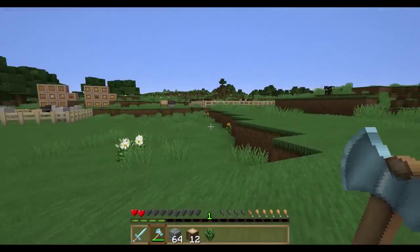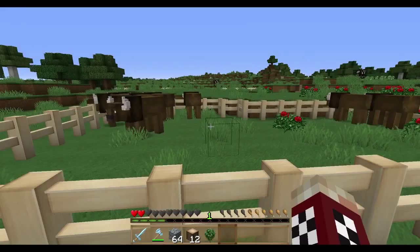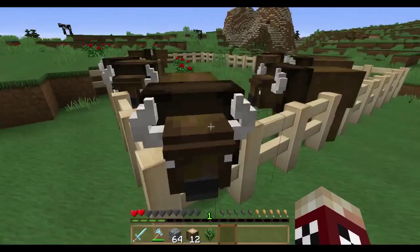We'll just let that happen while we check out a couple other mods. First up, the Bison mod. This mod is pretty simple — all it does really is add bison to the game. They're just like cows; you get leather and beef out of them in that respect. But they're bison that will actually spawn and roam around plains, so if you want to add another animal to the game, it's pretty cool for that.